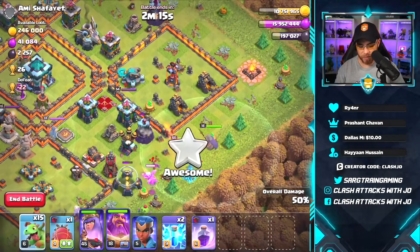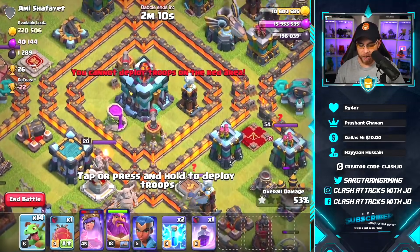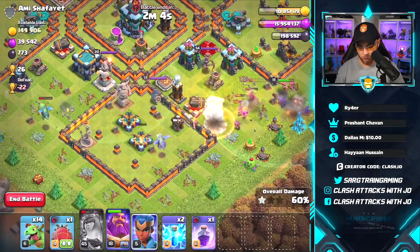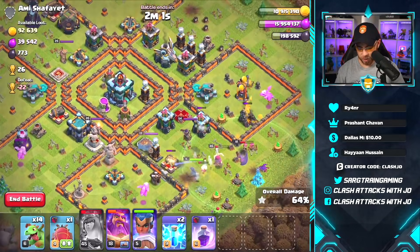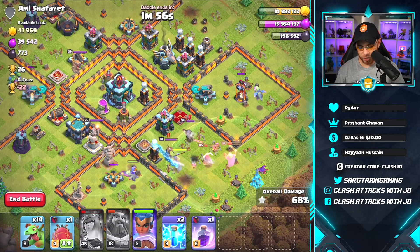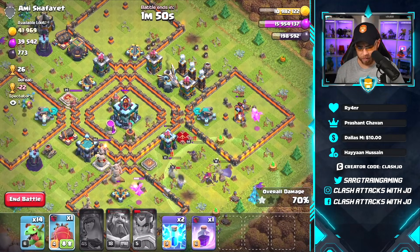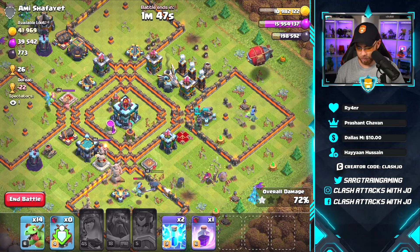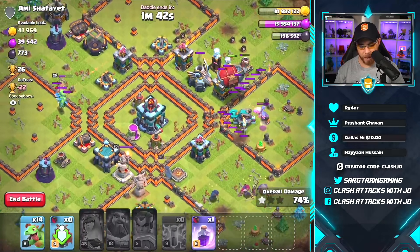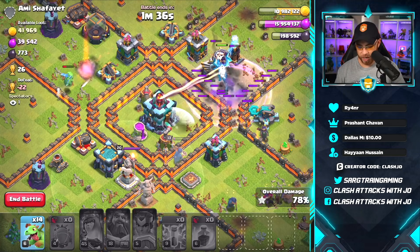Accidentally dropped a baby dragon early, but we got air sweepers in the center of this base. We've got a queen that needs her ability used and a royal champion we can activate as well. We used the grand warden's ability to try to get rid of that enemy queen — she wasn't strong enough, but we did get something in the center. Let's roast that queen and send the battle blimp into the core to grab the loot.